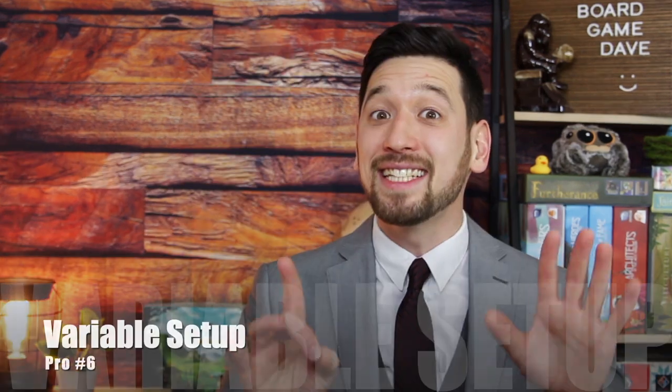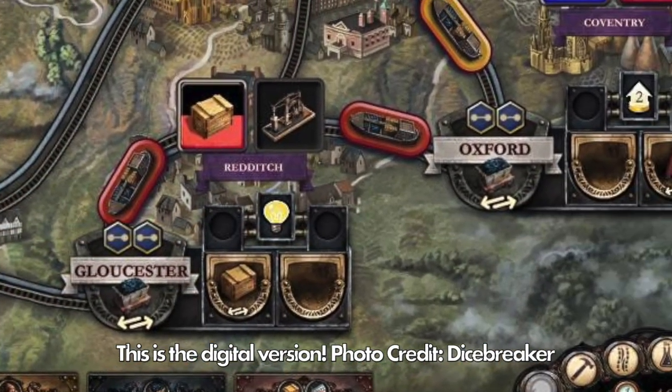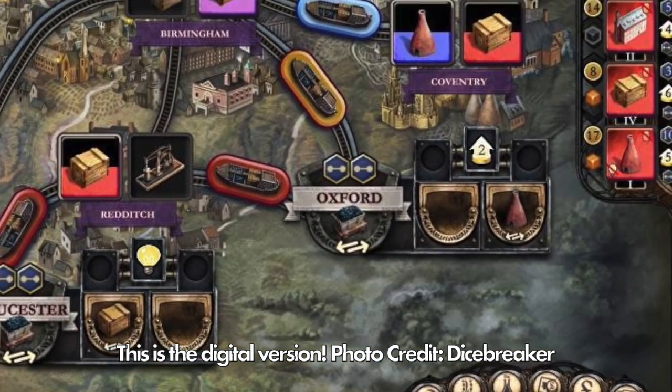I love that. Sixth, variable setup. This is something that I understand separates Brass Birmingham from Brass Lancashire. In the beginning of this game, you take these merchant tiles and randomly assign them to different merchant spaces across the board. So each game is going to be different as you move sellable commodities to different areas of the map depending on where those merchant tiles come out. The more variability, the more replayability in my mind.